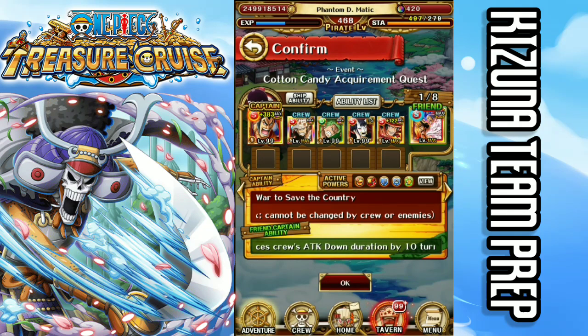Anyways, this Kizuna is very easy so let's just get right on with it. First up we have Versus Decks — this is not in order, so we don't really know which one comes first. I did take the foundation for all these teams from Toadski, but I did switch around one or two things from his teams.